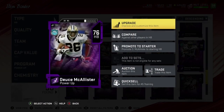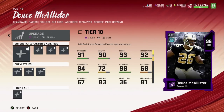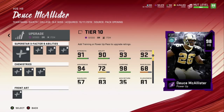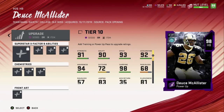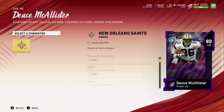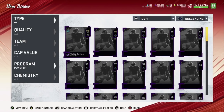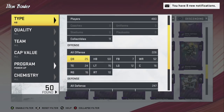There he is — Deuce McAllister has a power-up expansion. You can get him to a 98 overall using training or a power-up pass. He gets 93 speed and 92 acceleration — a good card for a Saints theme team. He's only played for the Saints, so if you're rocking that squad, with Sprinter you could get him to 98 speed, which is pretty nice.